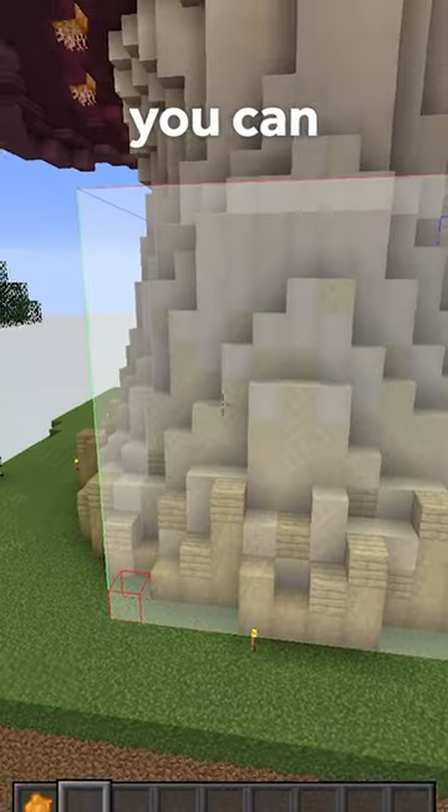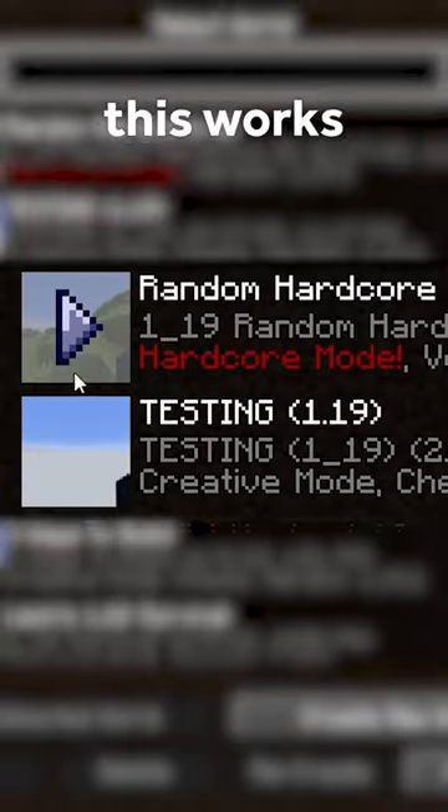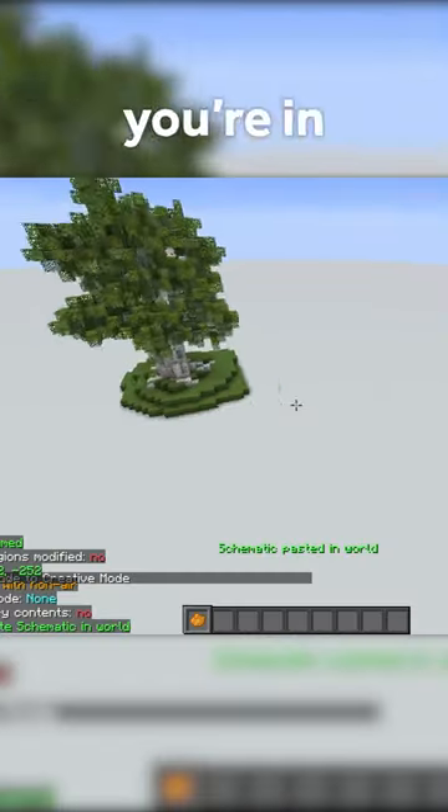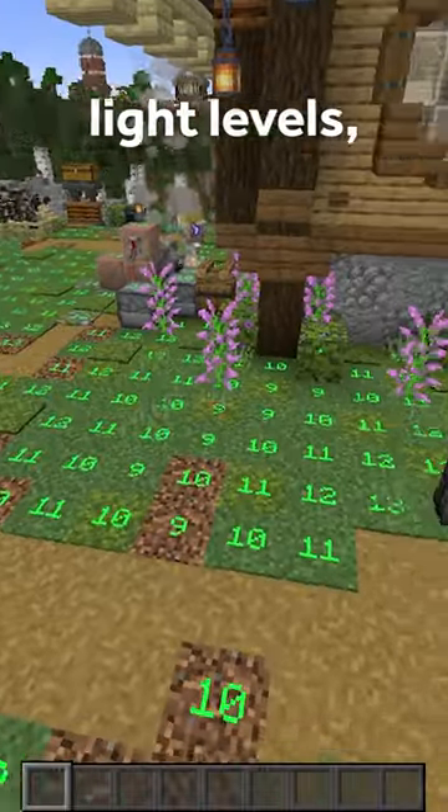Litematica is bonkers. You can select an area, save it as a schematic, and then overlay it somewhere else. This works across worlds, and if you're in creative, you can even use it to clone builds super easily.